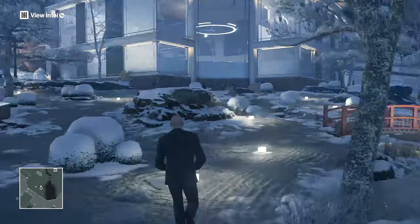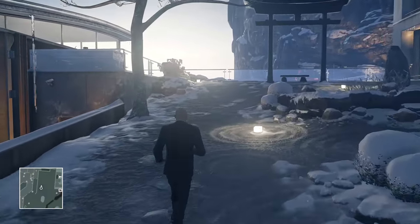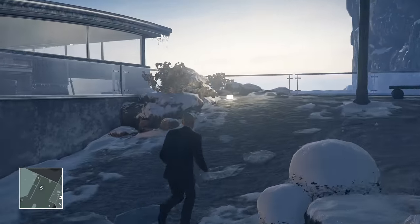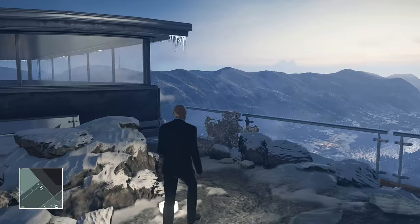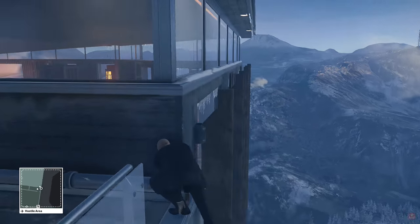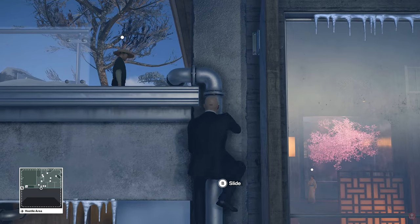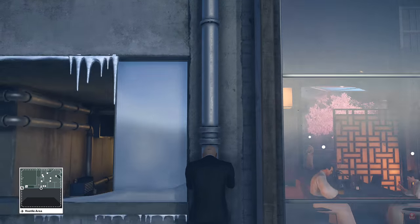When we spawned into the level we made sure we were wearing our 47 signature suit. From our room we ran directly outside into the garden and to the top of the hill, crouching to make sure we're not heard or seen, and then hanging from here onto the pipe, sliding down into the sleeping corridors where we can find a chip that we'll need to access some stuff later.